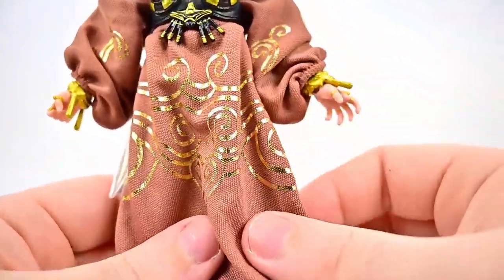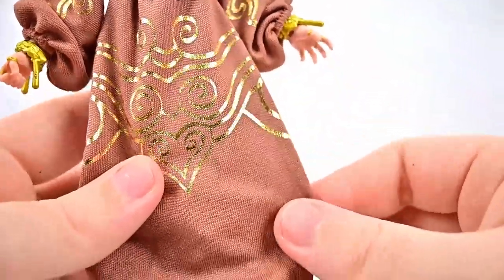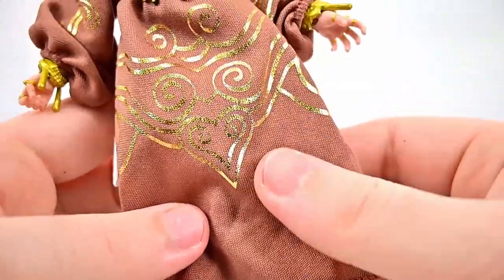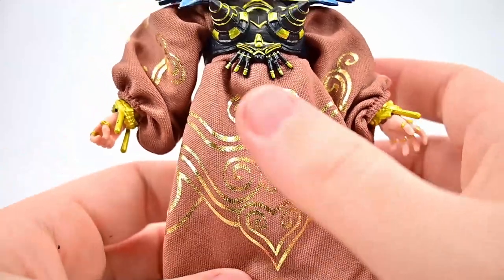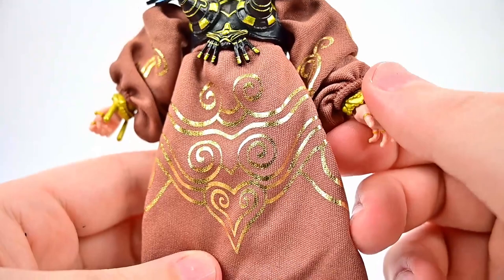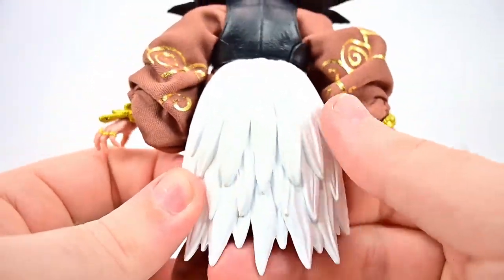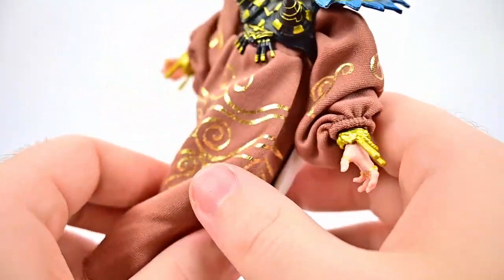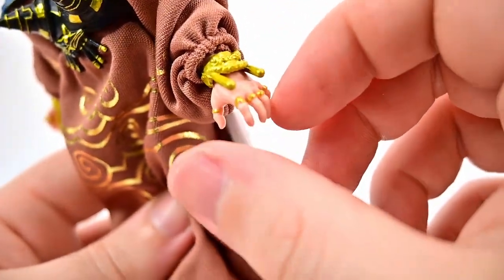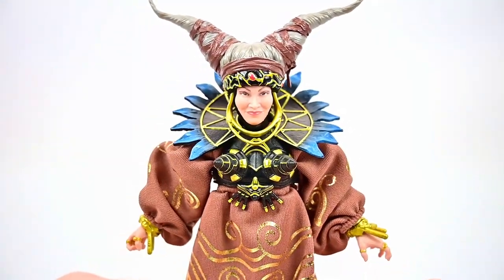The brown dress is relatively slimmer, the sleeves are a bit more baggy, and the overall dress has more material with a nice sewn hemline at the bottom. The details this time are in gold instead of silver like on the first figure, which is an improvement. Spinning to the back it's mostly black on the vest with white feathery material hanging down. She also has gold bands around her wrists and rings on her fingers.